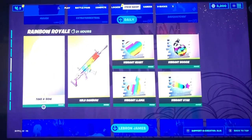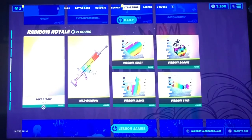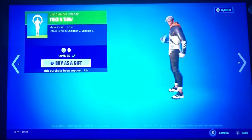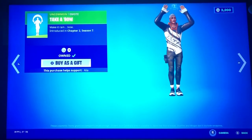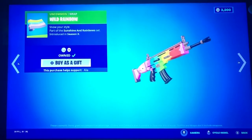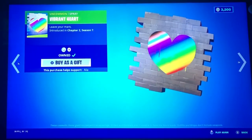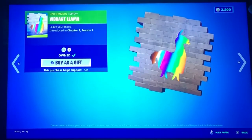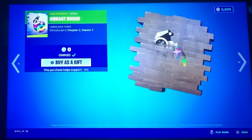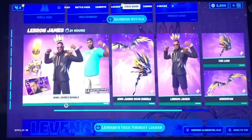Alright, next we have the Rainbow Royale free items. Yes, free guys, so cop them before it's too late. We have Take a Bow — that is very beautiful. Walled Rainbow, which is a nice wrap. Vibrant Heart, Vibrant Llama, Vibrant Boogie, Vibrant Star. That is awesome guys.